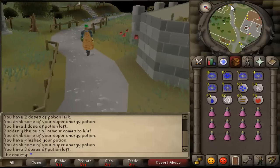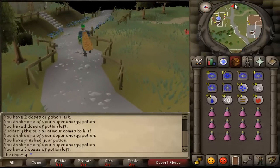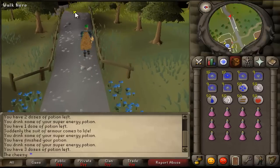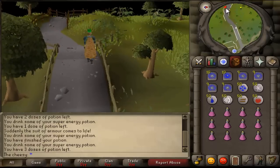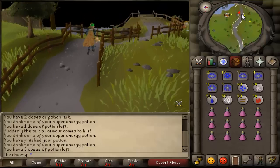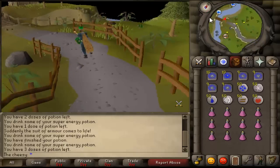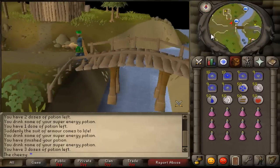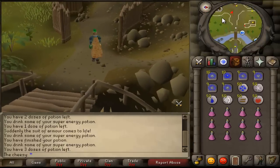As a replacement to chaos druids, you can always choose to kill hill giants and collect their big bones, either to train prayer or bank them for the money. Training prayer by burying them is a loss of money. Everyone knows you need a brass key and there's a house right here which you take downstairs.